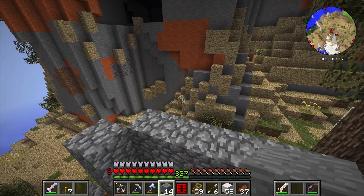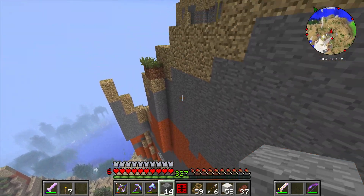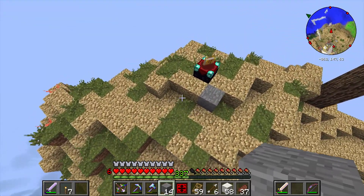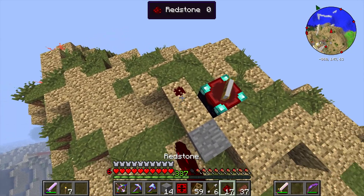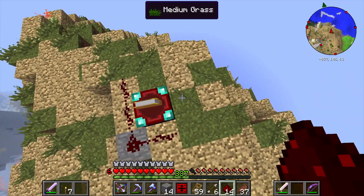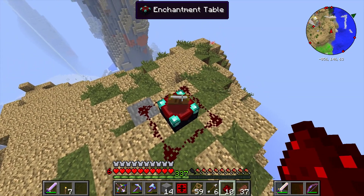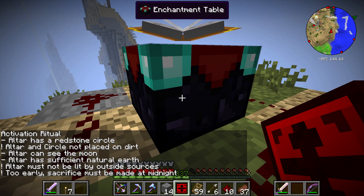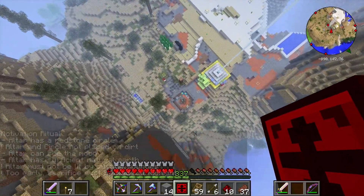Let's see if it needs a space. Altar has a redstone circle — altar and circle not placed on dirt. Jeez, why does this have to be so hard? Does grass count? I have plenty of dirt though, so I'll use raw dirt. We'll get rid of the grass connected to it so it doesn't make new grass.